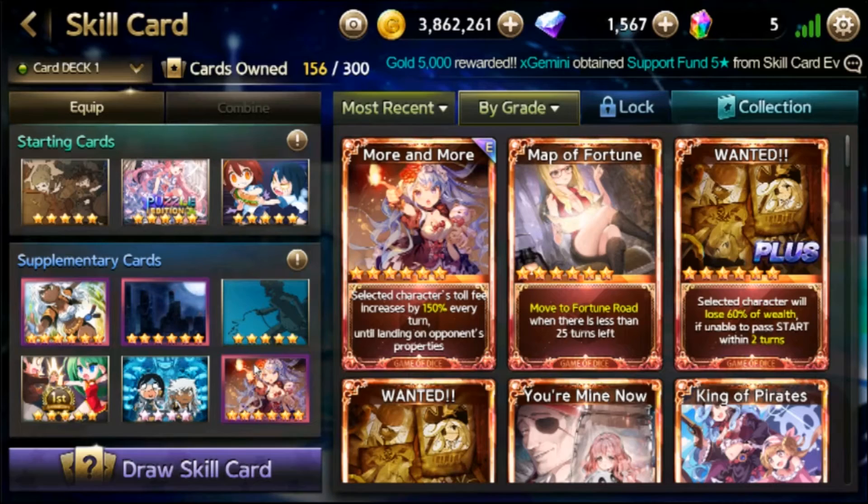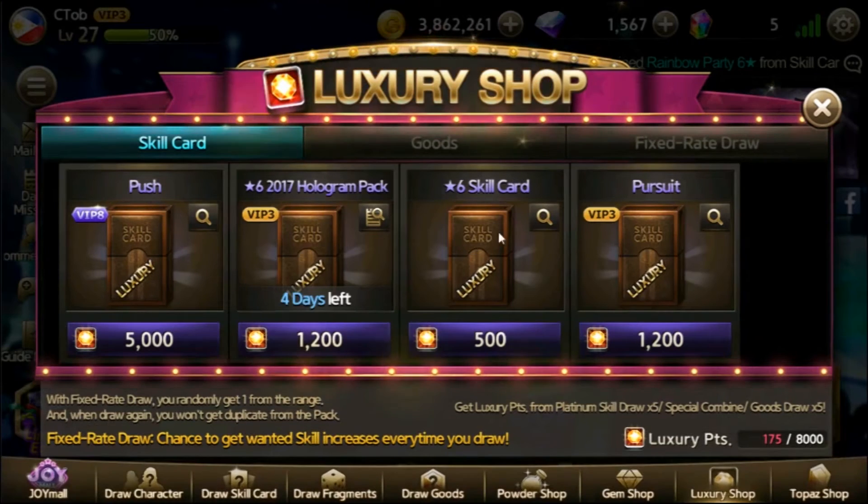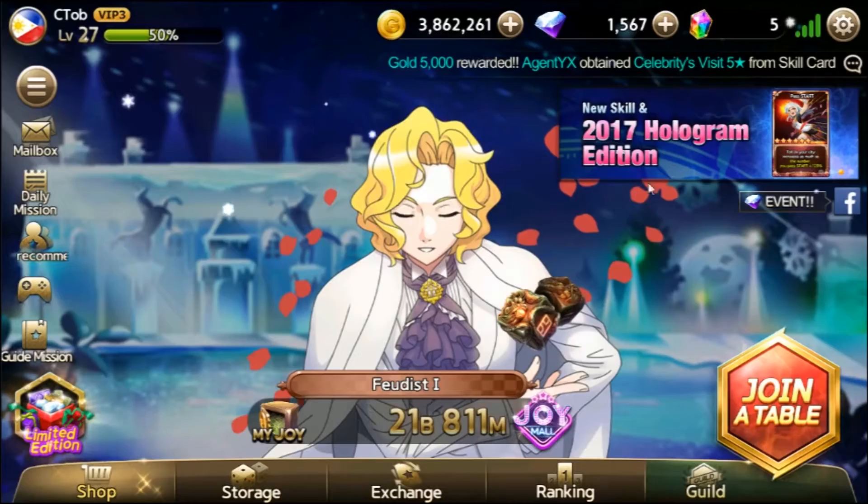The Luxury Points I'll be using — I usually just use them on rewards that need 1,000 or below, since I don't really reach 1,000 Luxury Points, just around 500 or 800. Which is this one — the 6-star skill card here — since I always just try to get random 6-star skill cards.